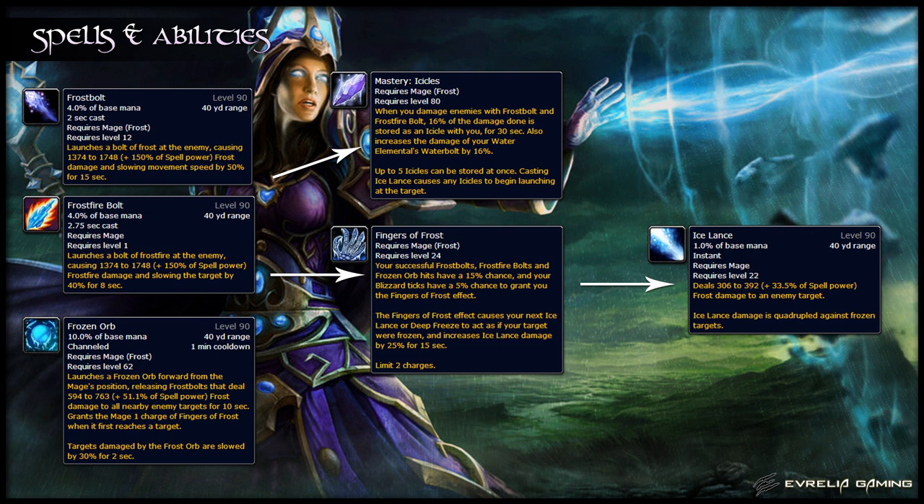Frost Bolt is your filler spell and does damage when cast. You can also use it to heal your water elemental, although this won't usually be needed. Frozen Orb is a one minute cooldown. It launches the Frozen Orb from your location towards the target to deal constant damage to nearby enemies for 10 seconds. Each of these spells — Frostbolt, Frostfire Bolt, and Frozen Orb — has a chance to grant you the Fingers of Frost effect every time they deal damage.